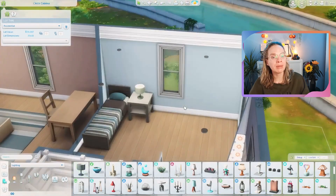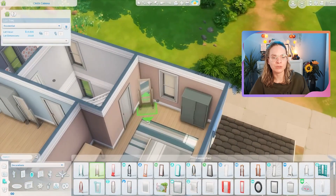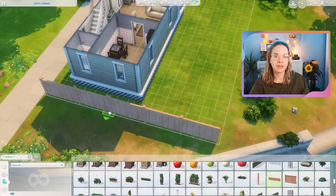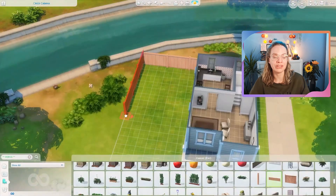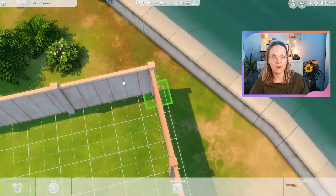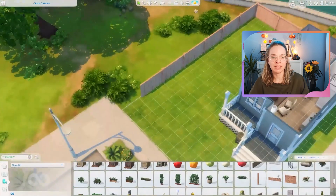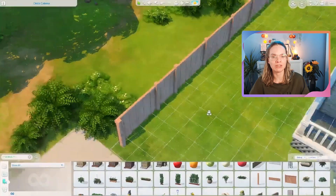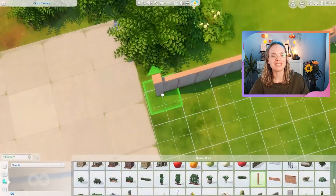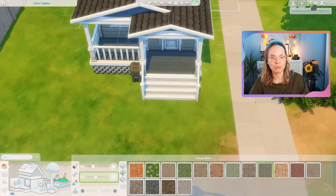There is a bookcase you can use to get your fun up pretty fast, and a few gardening pots in the backyard, so there are activities to do. With the likes and dislikes system, if your sim likes cooking they can get fun from making meals, or if they like gardening just plant a couple things. Go to work for one day and you'll have money to buy a TV or computer — the cheapest TV is pretty affordable. Some sacrifices were made to keep it two bedroom, two bathroom.